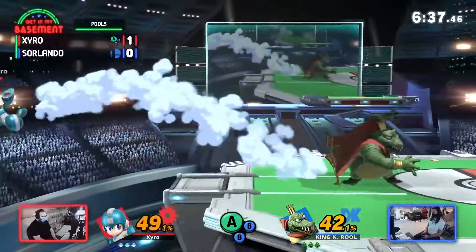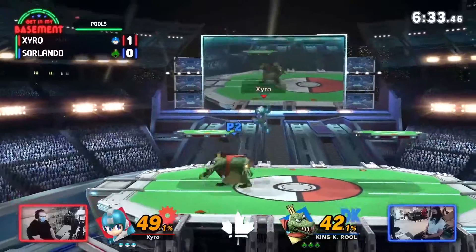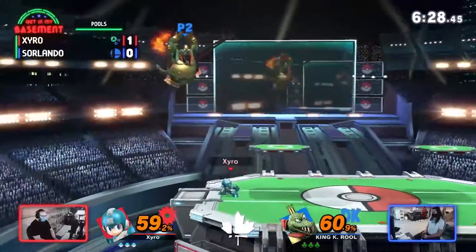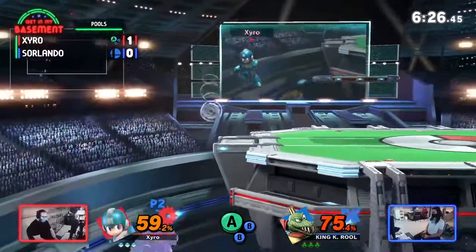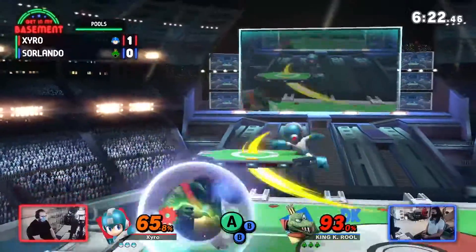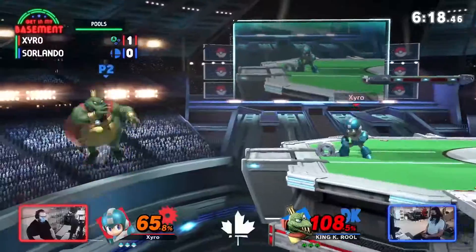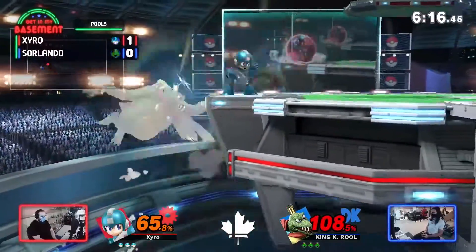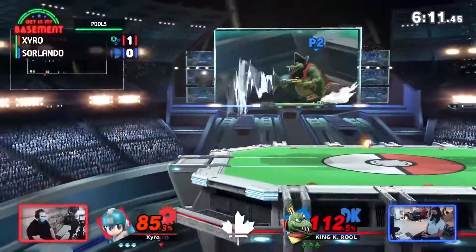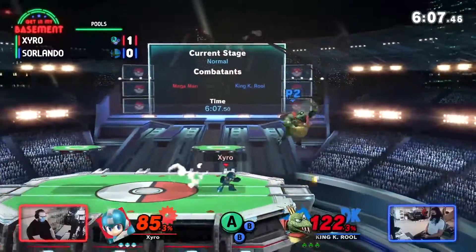A good cross-up from Zyro — not really going to get a major punish though. Sorlando using a lot of just raw Metal Blade as a projectile, which sure. Good recovery there from Sorlando — going to be punished. I thought it was going to be an up tilt — I don't know if it would have killed but it would have been some good damage. I feel so dumb trying to analyze something when they're playing randoms.